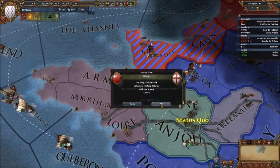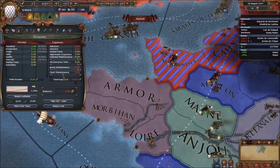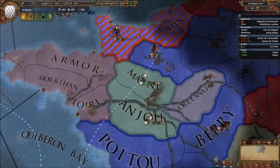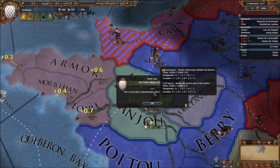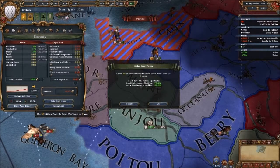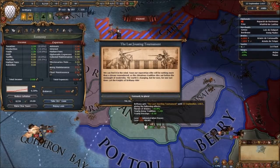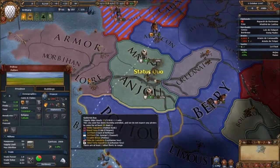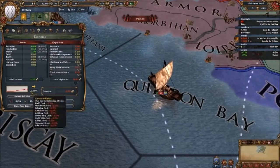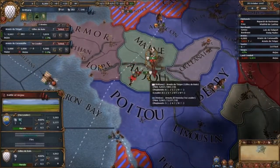Switzerland is allied with our enemy Genoa. We've taken out a loan. We're not at war with France — that's a bit weird. I usually am at war with France at this point. We've got another loan taken out because we are losing a lot of gold. We could raise war taxes — inflation, inflation. Actually, that would be a good thing to do — we get a bit more gold.